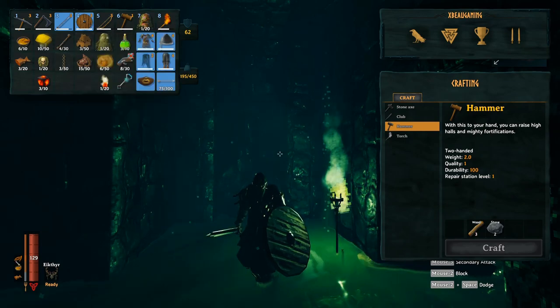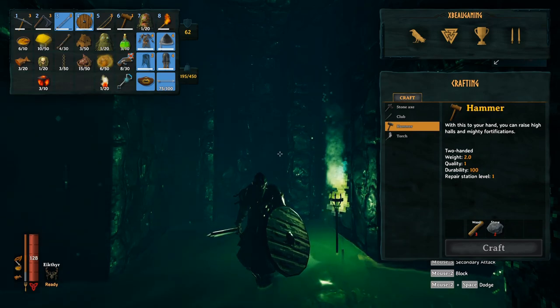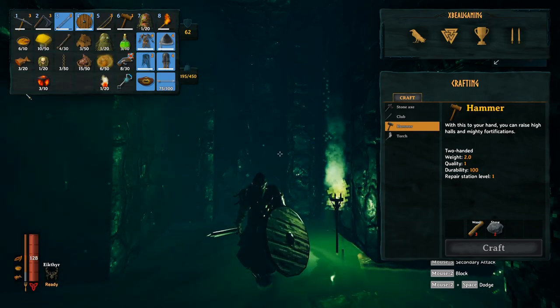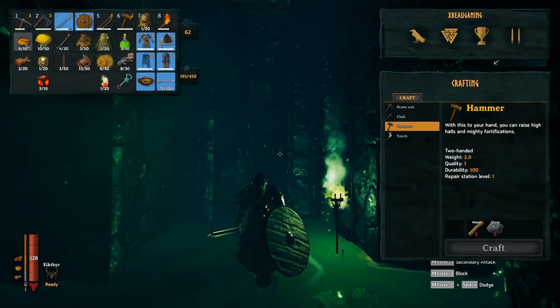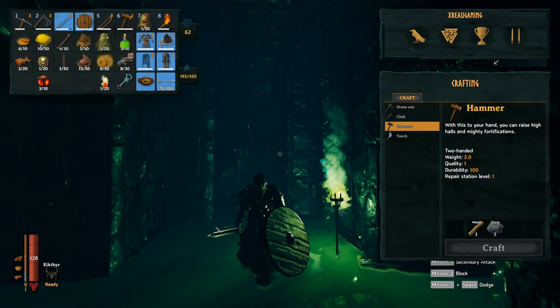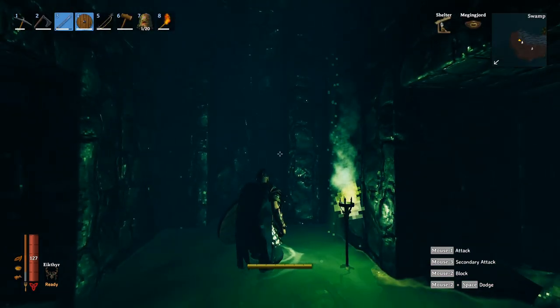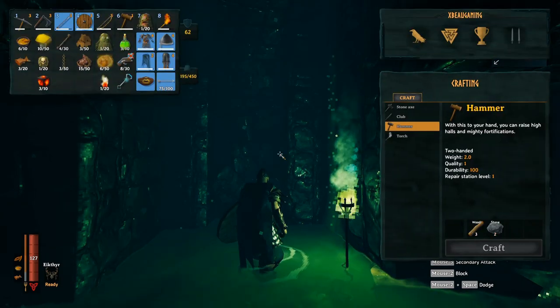Fourth thing: get yourself good food. You're going to want to have sausage, carrot soup, and cooked fish — this is what you can get at this stage. You're going to get up to 120 plus health, and look at how much stamina you get there. You will go through it like crazy.